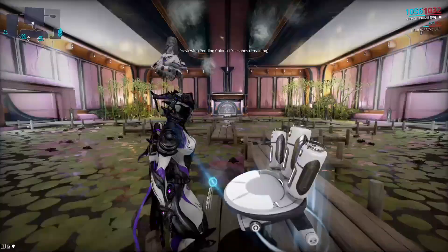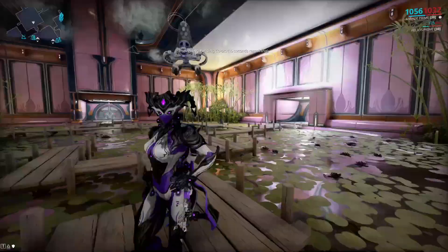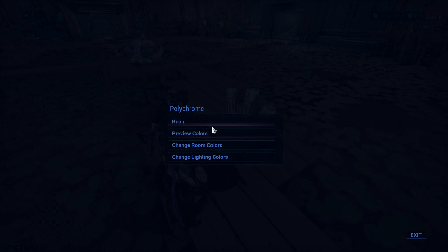These options contain the colors you researched. You may also preview the colors to see the room for some time and walk around, and at the end, if you are happy with what you see, go back to polychrome and fund construction. The resources you need for this are not that hard to get, so you can do a whole dojo at a time.